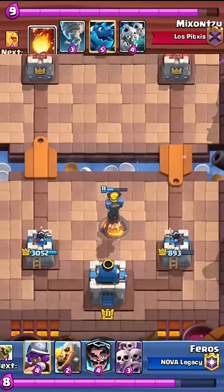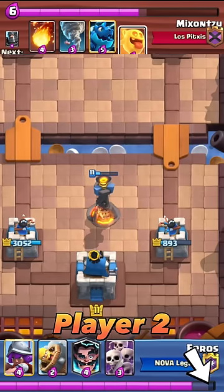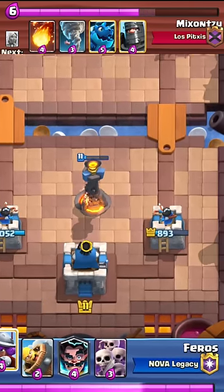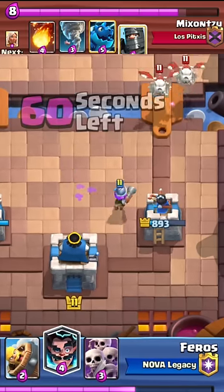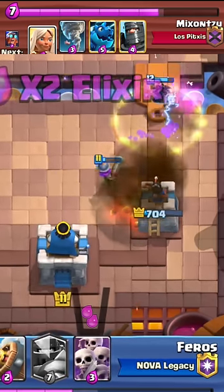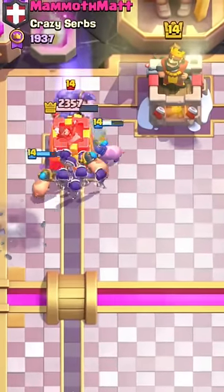Here is another good example. Player 2 didn't play his Musketeer as soon as he was about to hit 10 elixir. Instead, he waited a couple seconds and then played the Musketeer, wasting almost 2 whole elixir in that time. That's why it is important to keep track of your elixir and not waste it.